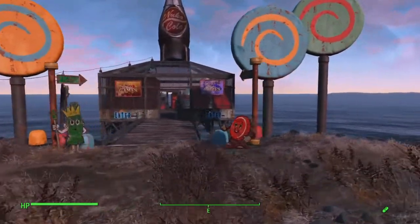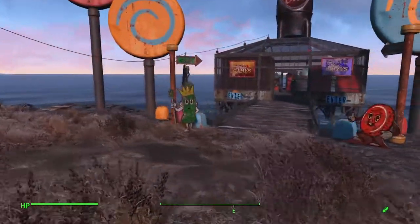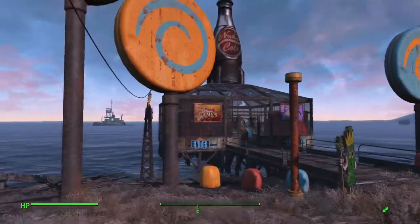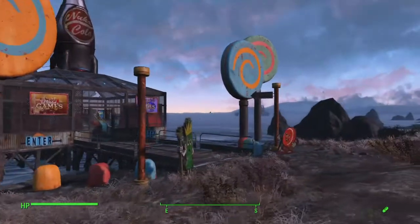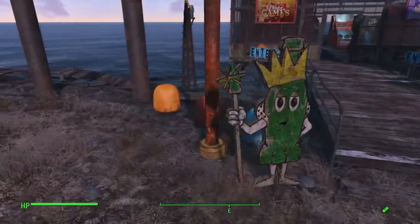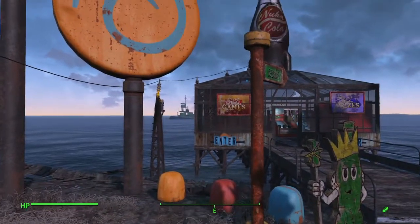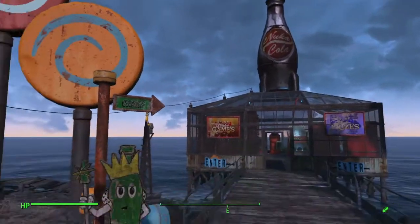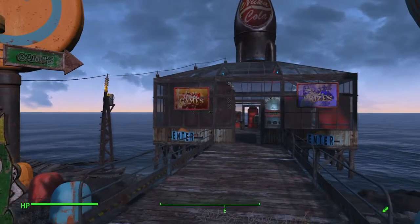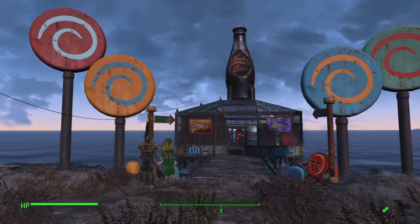I built it kind of out on a pier. When you open up the different areas of the park, it unlocks new build items for your workshop menu — like these here, the gun drops and the giant lollipops from the Kitty Kingdom, the big Nuka Cola from the World of Refreshment, and then the Nuka-Cade items.